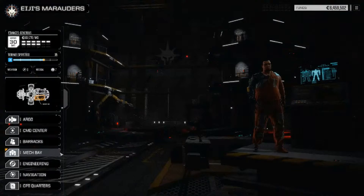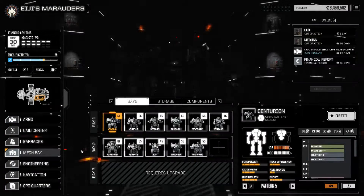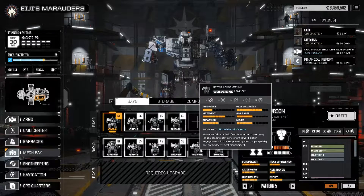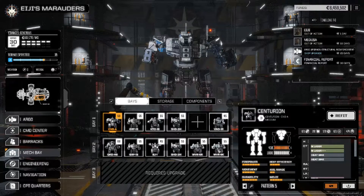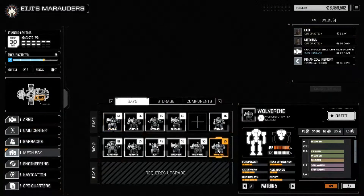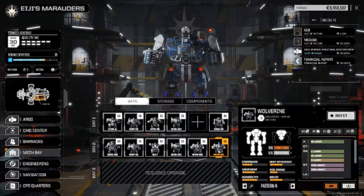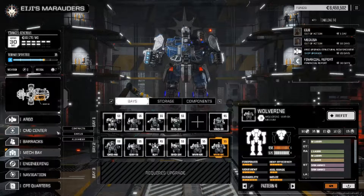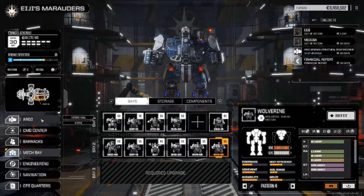Quick look at the mech bay. Now we have two Wolverines — we've got to decide. Two different variants: one has two energy, three missile, one ballistic. The other has a bunch of energy and a missile. We'll look at either storing these or retrofitting them. I don't like the 45s and probably the Quick Draw — that way we get all mediums.